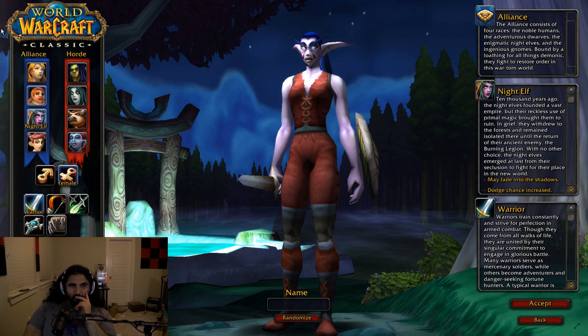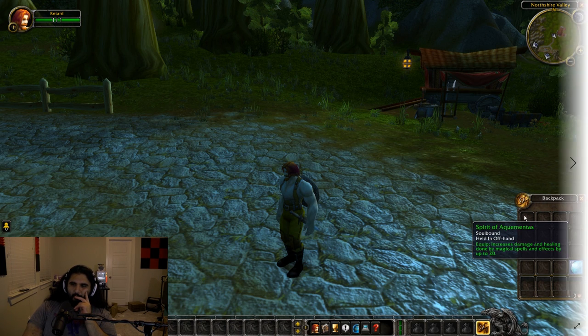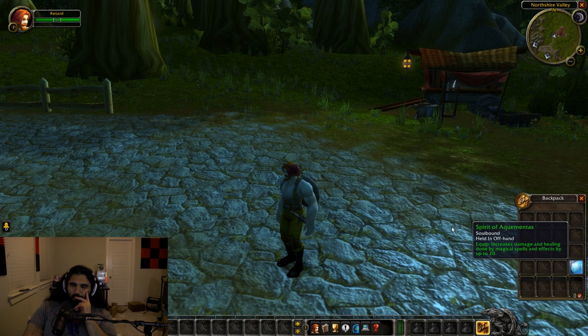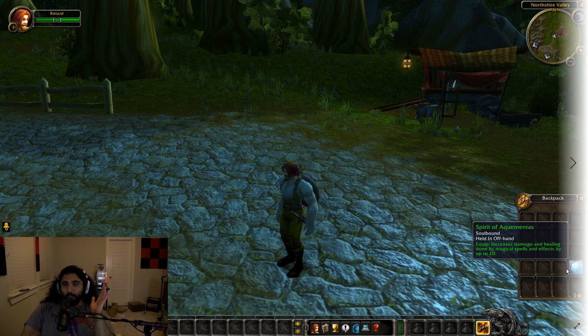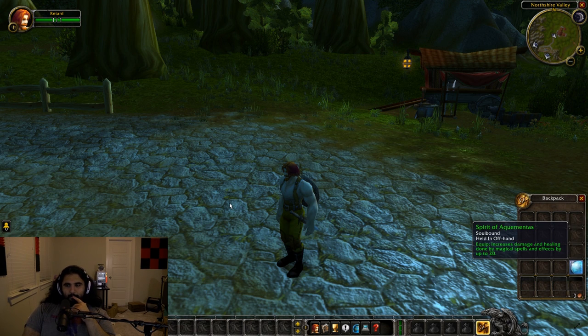Something interesting here — you'll notice the classic logo. Spirit of Aqua Menace. I actually talked about this item in my progressive itemization video. In my opinion I would like to see progressive itemization. I believe this item gets updated in the 1.3 patch — prior to 1.3 it actually reduces the mana cost of your spells instead of increasing damage and healing. It's a great item even with this, but it's like secret OP prior to the 1.3 patch. It looks like in the demo data this is already updated — interesting.